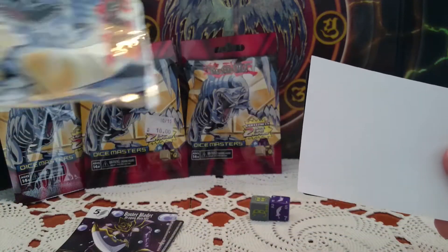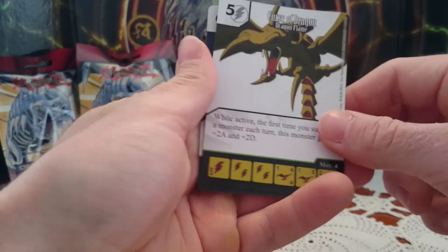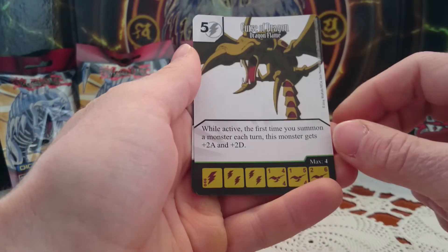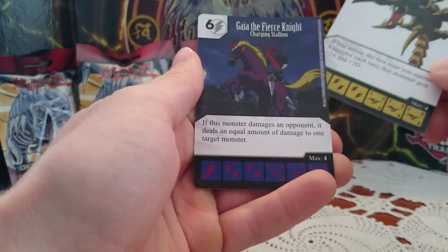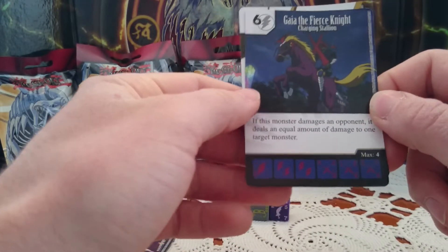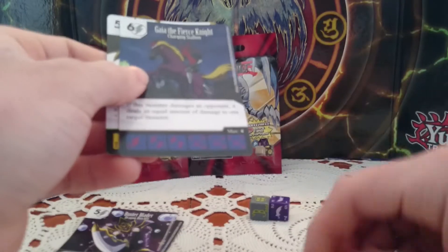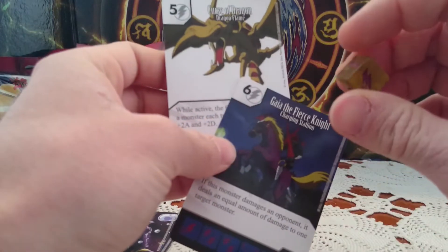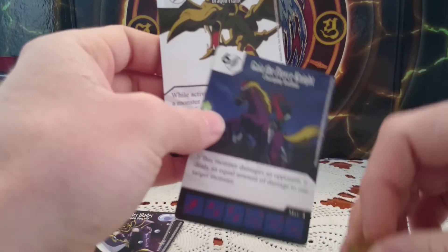In our next pack we have — wow — one of my favorite old school Yu-Gi-Oh! cards. It is Curse of Dragon, uncommon card, and another cool card, the Fierce Knight, common card. Here are the dice. I especially like this Curse of Dragon die, which is transparent and very cool looking.